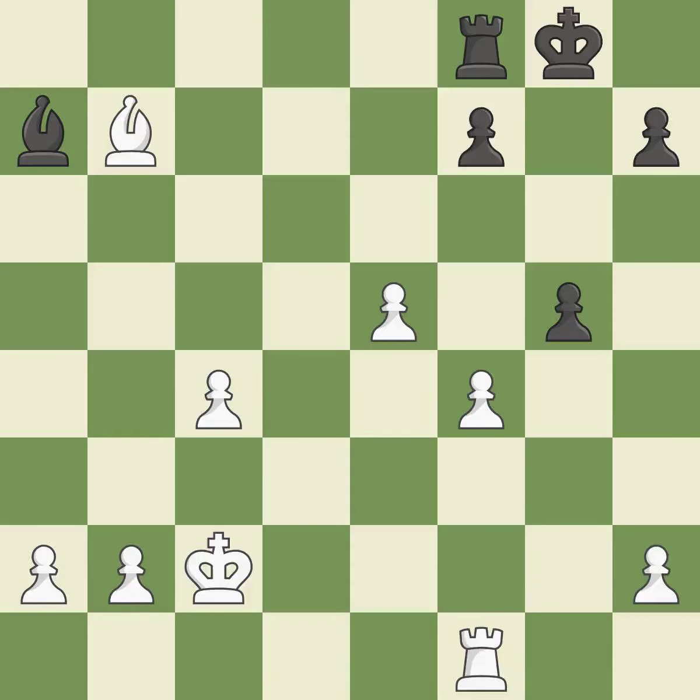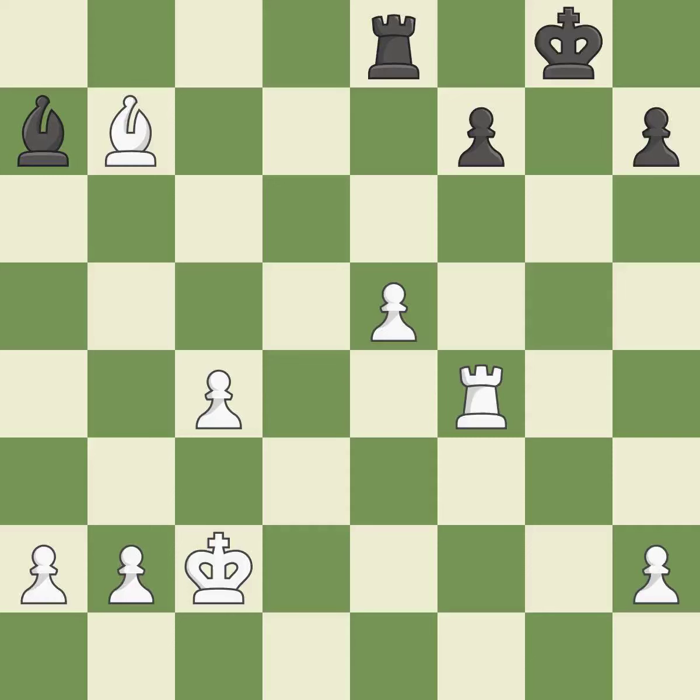The pawn is now passed because it can no longer be opposed as it attempts to promote. Recaptures. That is a logical response. The bishop now occupies an outpost — a secure square in the opponent's territory. The pawn is now suitably protected.